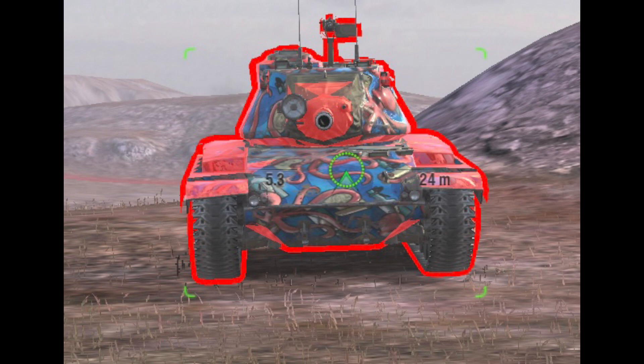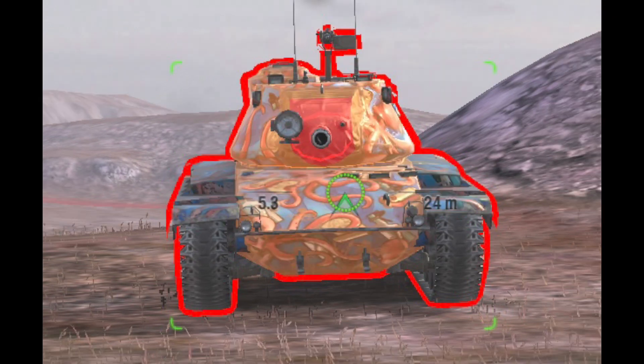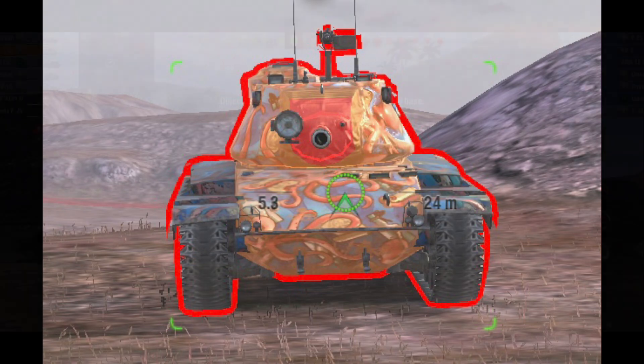Looking at the frontal armor using the Super Hellcat to scope this out — switching over to APCR, not too much of a difference, a little less armor per usual. It's got more armor than I gave it credit for earlier. With the chi — it's decent. At least you can HE from the front like those lights.